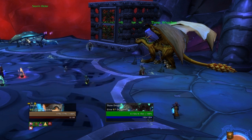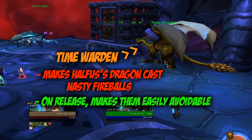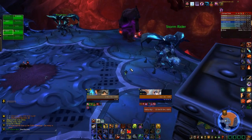The last drake, the far right one, is the Time Warden. If this is up, Halfus's dragon casts very painful fireballs that are unavoidable. However, if you release the Time Warden, they will leave fireballs on the floor, and you can easily see them and move out of the fire patches. It's very obvious, and it makes the fight a lot easier.